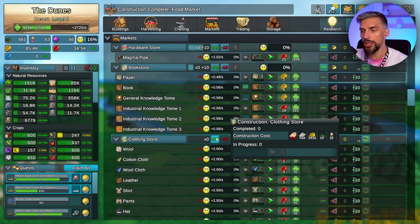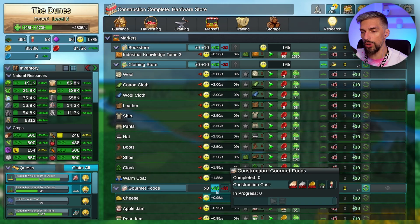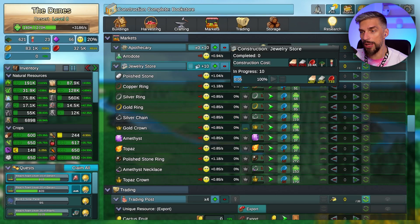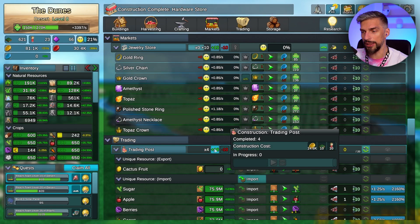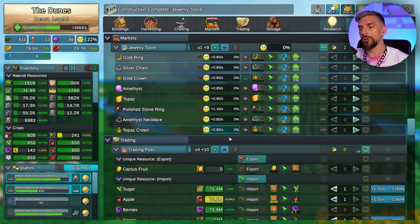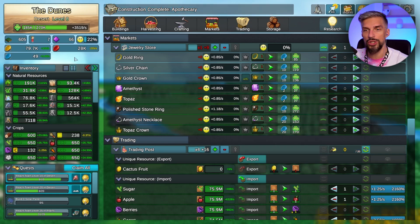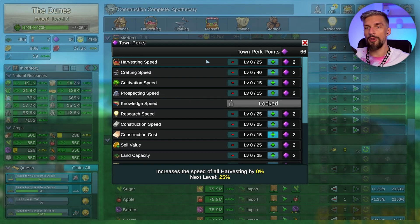I advise getting 10 of each store. Since you have automation on they will start selling stuff straight away. Some might be a bit too expensive though, so make sure you have enough resources. It would also be a good idea to get more trading posts - let's get to 16, and overall aim for 20 trading posts. That will be nice for your first town.